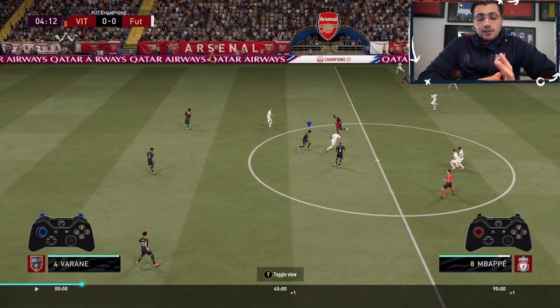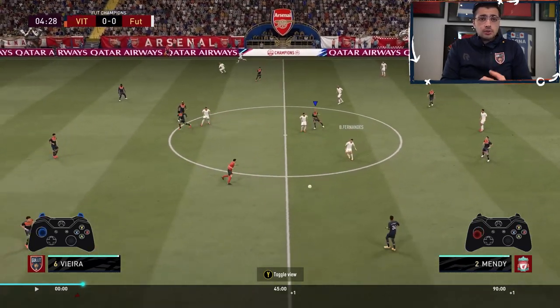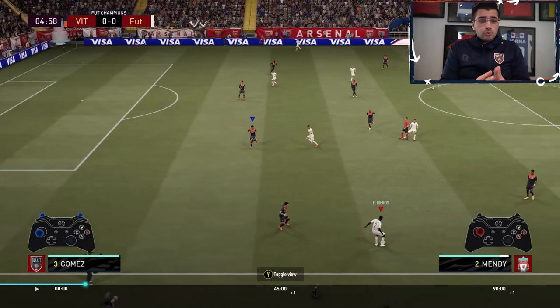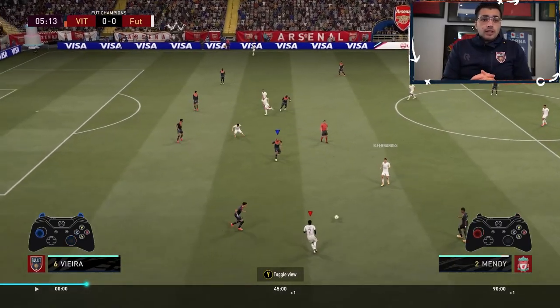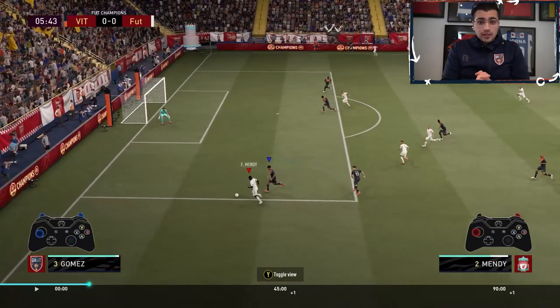Starting off with this video, I'd like to point out that Tex — I'm not sure — he already had one loss so maybe he was trying a different formation, or this is his actual formation. We've seen some people use it, but Tex started off using the 5-2-1-2, which as you can see Mon-D here pushed up very high on the pitch, which was very tough to defend actually.